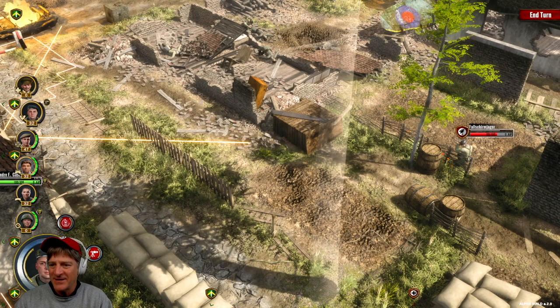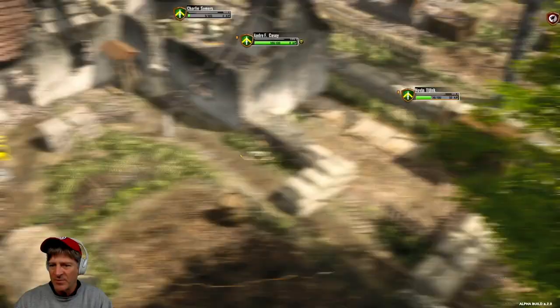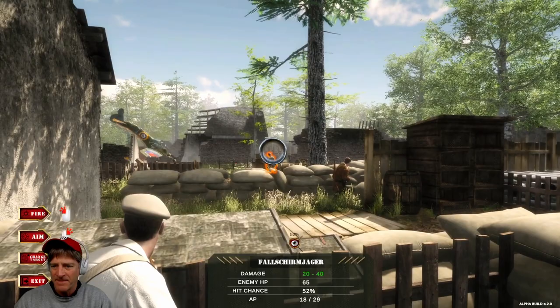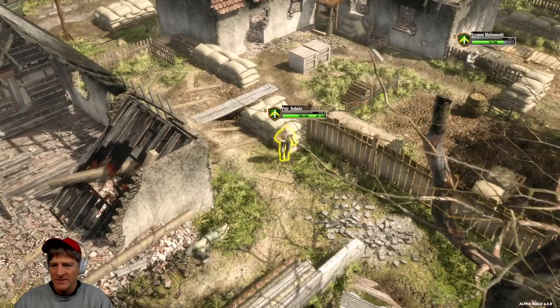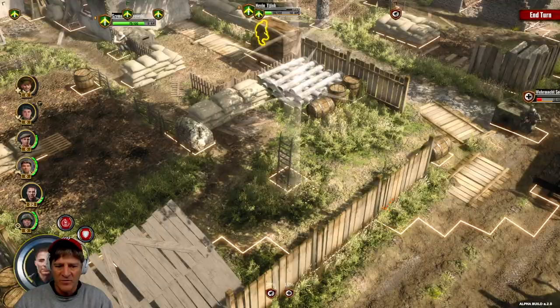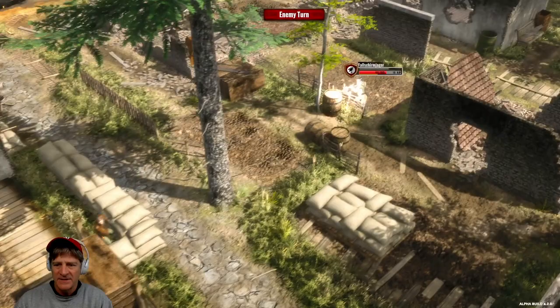We'll let the machine gun cool down and bring you up here — maybe get some shots off on these guys. 52% chance — let's take it. Petr Bobola, we're going to have him flank these other Germans. If we come right out over here, we should be able to flank them and reduce their cover. We'll put him on Overwatch for now. Enemy turn — they're taking good shots here. We lost a man — man down.